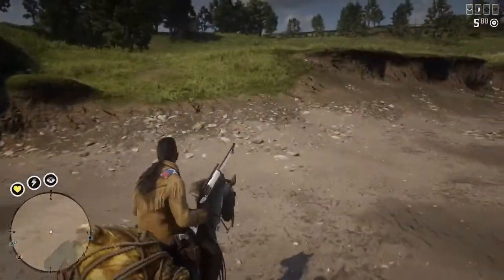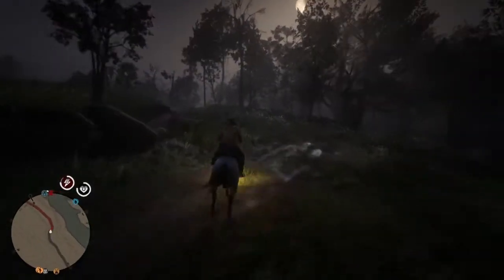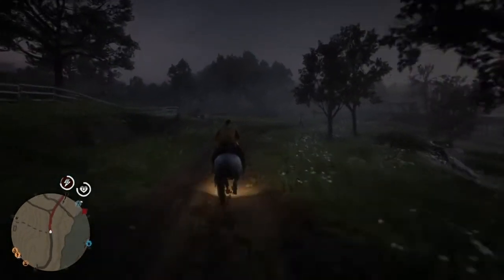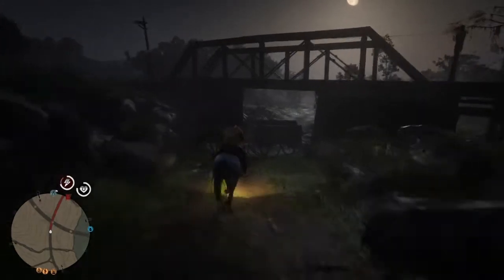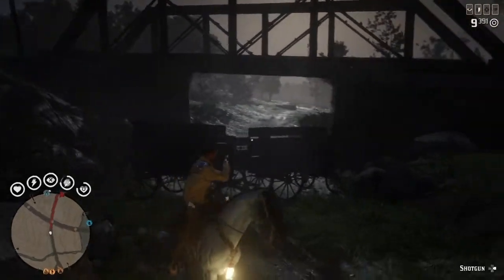I had never seen anything like this before. I was riding along heading to my destination and luckily I was paying attention or else I would have ridden right into it. I thought for sure it was some kind of a setup like in the storyline — an ambush with a wagon on fire or something. Once I hit the eagle vision you'll be able to see it: there's two bounty hunter wagons just glitched out, right in the middle of the roadway.